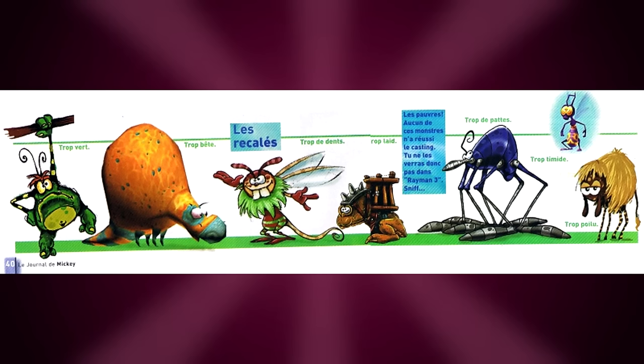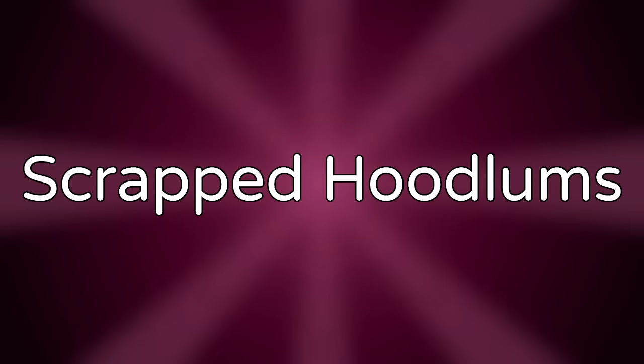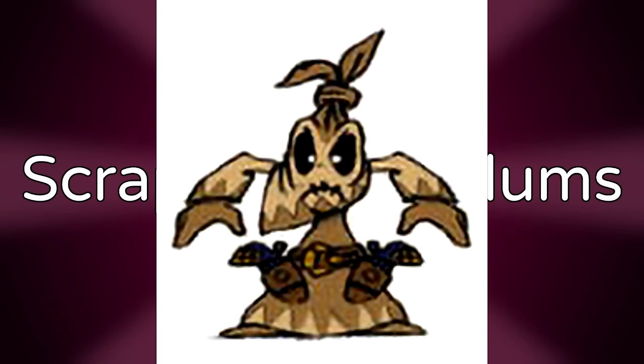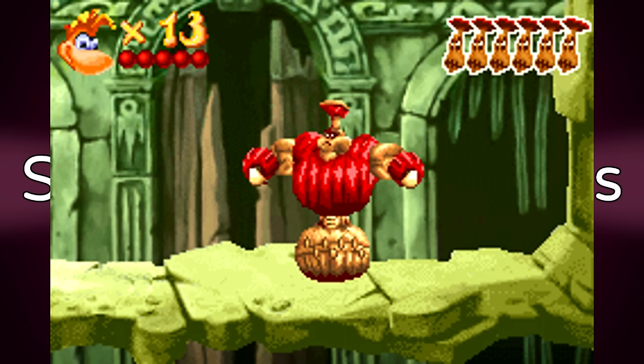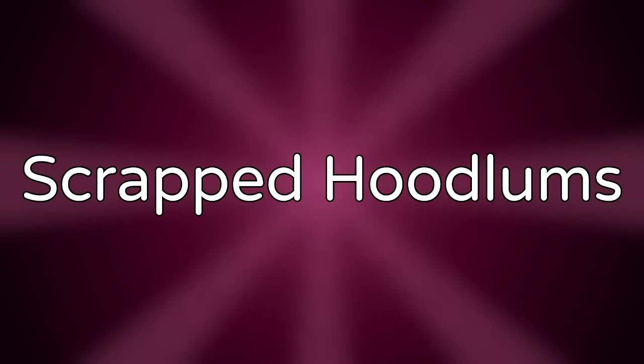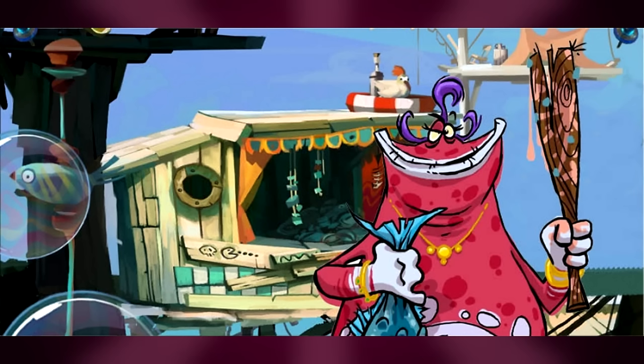Rayman 3's unused creatures. Over the years a plethora of concept art for Rayman 3 has surfaced showing how much planning went into world design — a lot of interesting-looking creatures were planned but only a few made it into the final game. Scrapped hoodlums — there exist various hoodlums that never made it past concept art, including the small Gunslinger hoodlum, Hagobinome, Scaleman, and the Siamese hoodlum. Out of these, only Scaleman was used in a game, appearing as a boss in Rayman 3 GBA. Other scrapped enemies include the Hoover and Snorty.